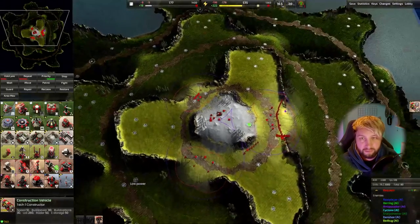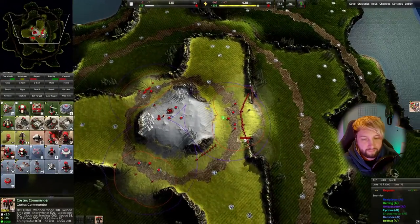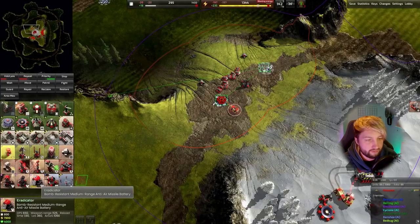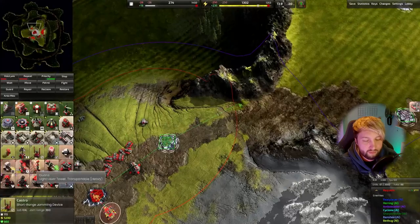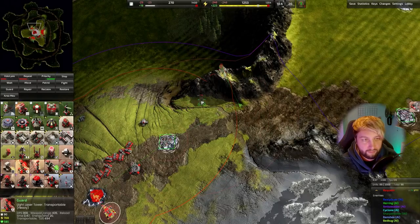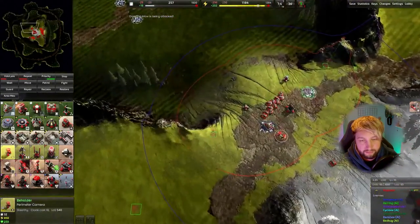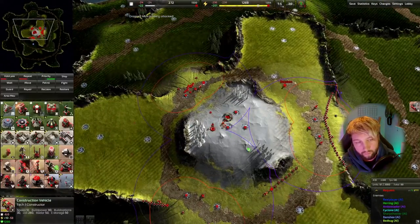We need to secure our high ground as quickly as possible, which is why we're building those walls — and it's already working on the right hand side. We're going to move one engineer off to start building metal points because we're not doing too well on energy. The commander will build the metal points to the north and then move across to the front line, where he can build defences quite quickly — emergency D-guns if necessary. The other lines should just be held off by the walls once they're built.